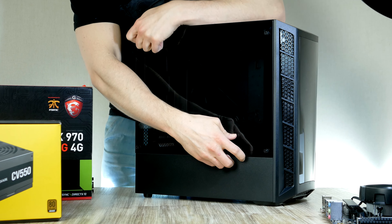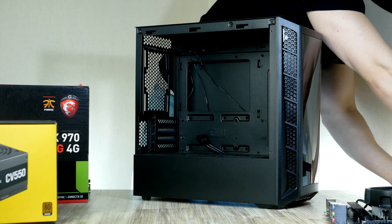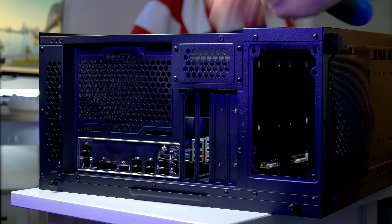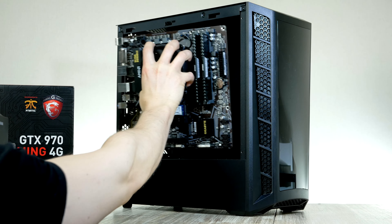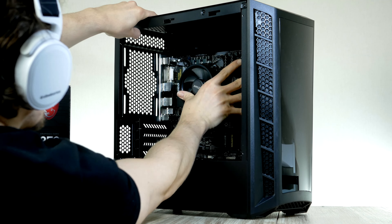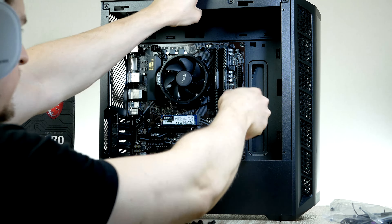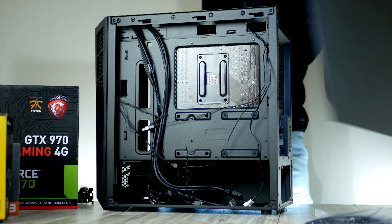A couple of things to do before installing the motherboard. First, untie the four thumbscrews to get access to the inside. Next, install the I/O shield from the motherboard box — it goes in from the back of the case with the circular ports at the bottom. We also want to remove the two PCIe brackets, as it can be hard to remove them once the motherboard is installed. With the CPU cooler installed, slide the whole assembly into place — one standoff in the middle being slightly higher allows the motherboard to lock in. Secure it with the screws provided by Cooler Master.